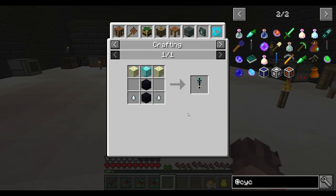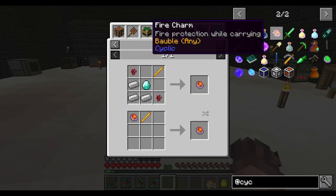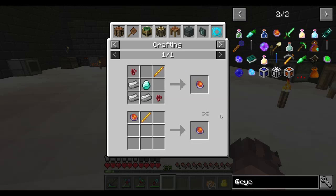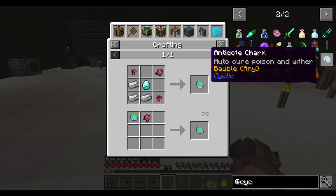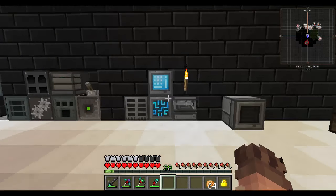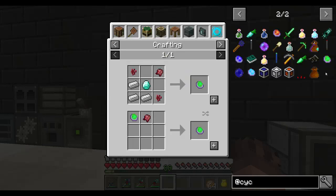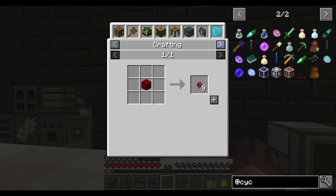The two charms I really want to look at right now are the fire charm — fire protection while carrying — which is going to be decent, and the antidote charm which auto-cures poison and wither. Those are the two I really want to make. The only problem is I don't have nether warts.